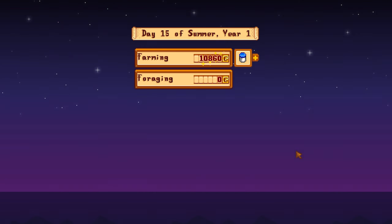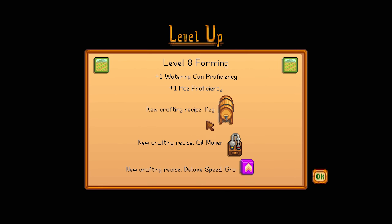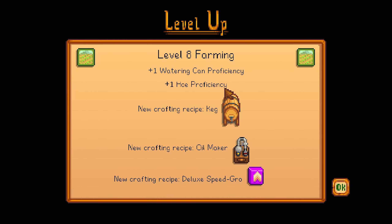My first set of blueberries got me 18,000 gold and after my second set, I reached farming level eight, thanks to the melons' high XP as well, which means now it's time to craft kegs.